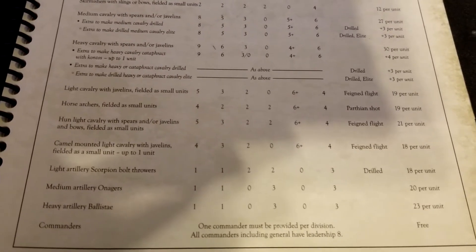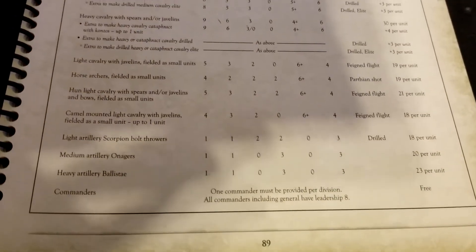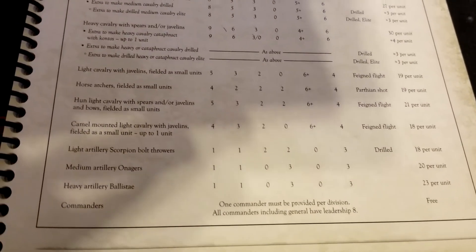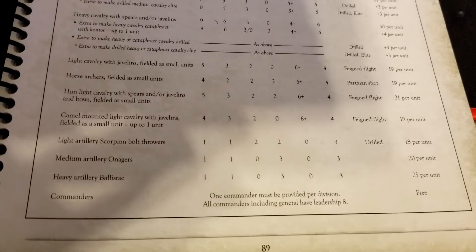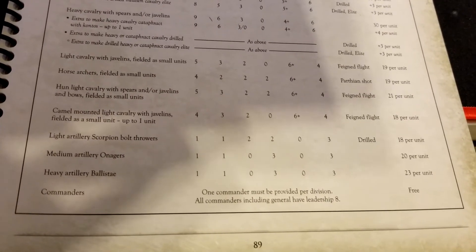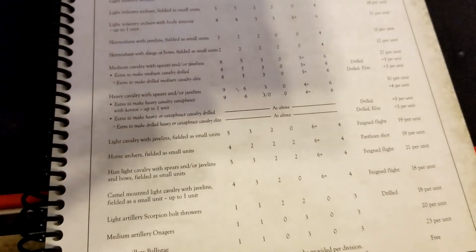There's also camel-mounted light cavalry with javelins as a small unit — you get one of them with feign flight, possibly worth taking. For artillery, you have light scorpion bolt throwers, drilled medium onagers, and heavy ballistae — very nasty on the firepower side. Everything in the list is still at leadership eight.